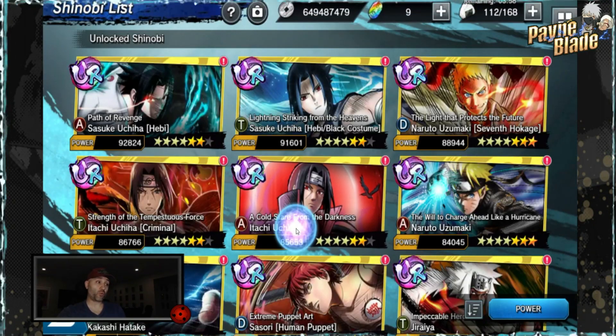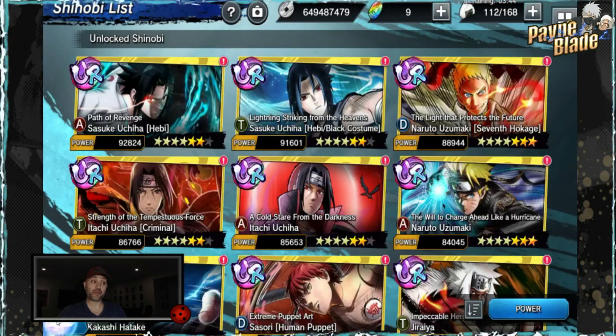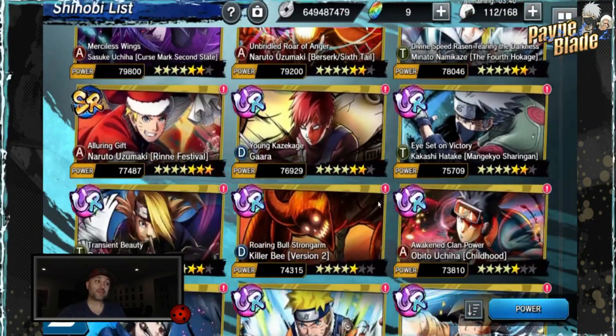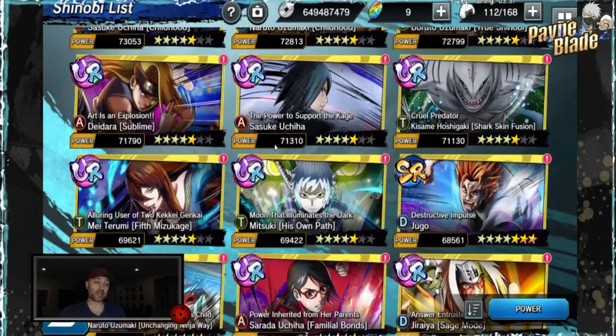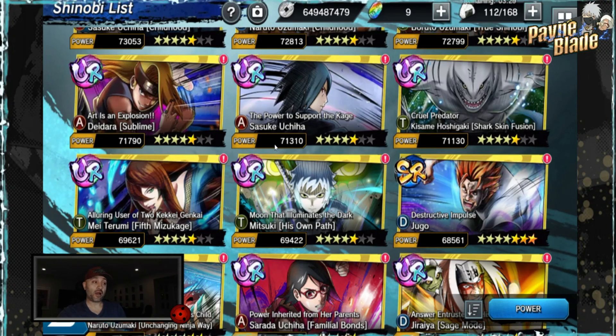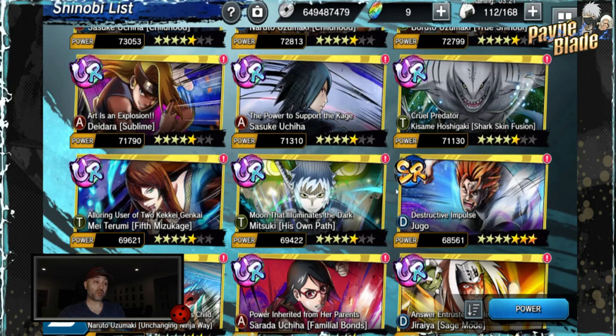For your shinobi themselves, consider awakening them. Awakening to seven stars costs around 2 million Rio, so use the fragments you've earned and take advantage of this opportunity to get characters up that you need for Tower of Eternity or Abyss. Rio is one of those things you'll get hard-capped on — there's no way to whale it or farm it outside of stamina — so use it wisely now to get these things out of the way.